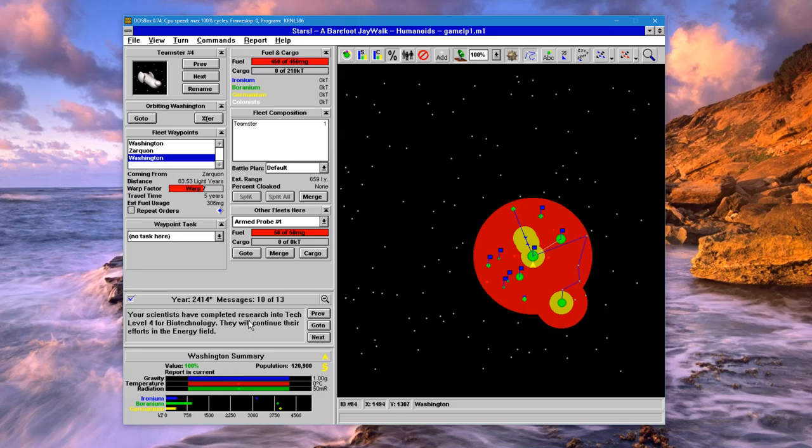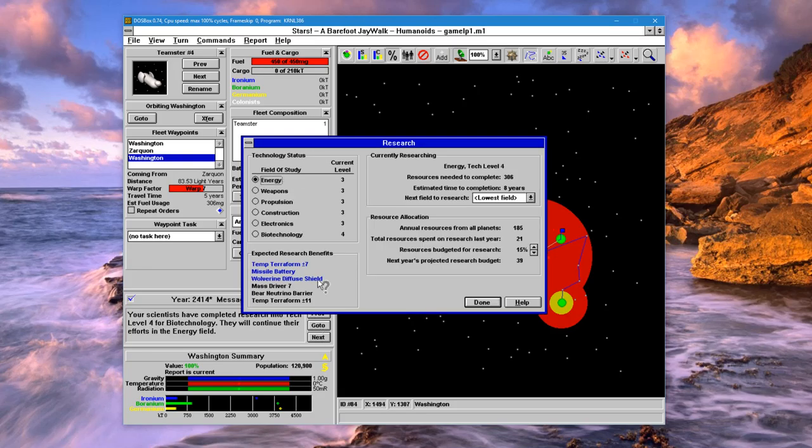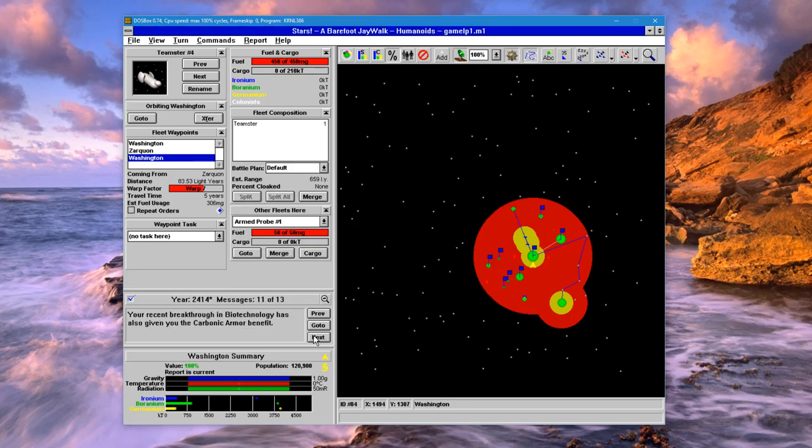We'll finish researching our biotechnology, and then I want to research energy. Let's research this so we can get some technology immediately. We'll get new armor and mine dispensers, which will allow us to build mine fields.